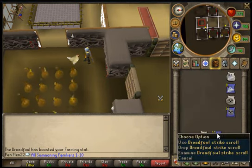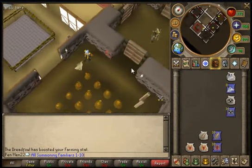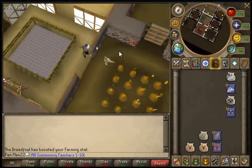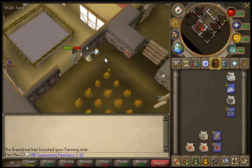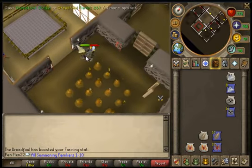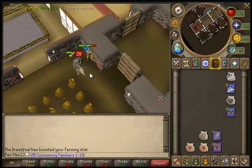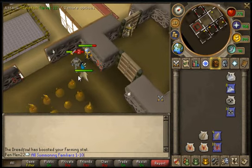It has a scroll called the Dreadfowl Strike scroll and it can deal a maximum of 30 damage. It is a magic-based attack, meaning when you attack something with it — like this skeleton here — it will give Magic XP in combat. That's really the only thing it's good for. People usually don't use this familiar because it's not a great combat familiar and it doesn't last very long.